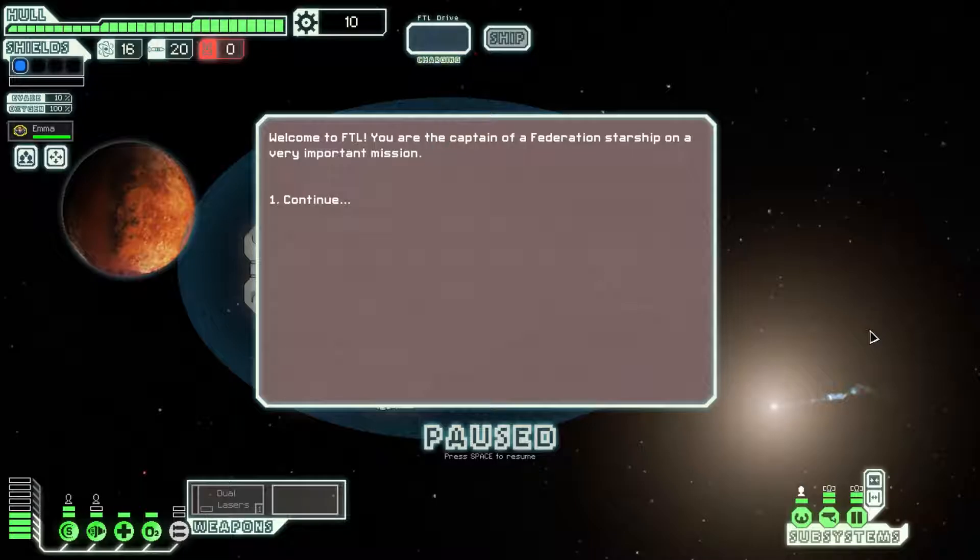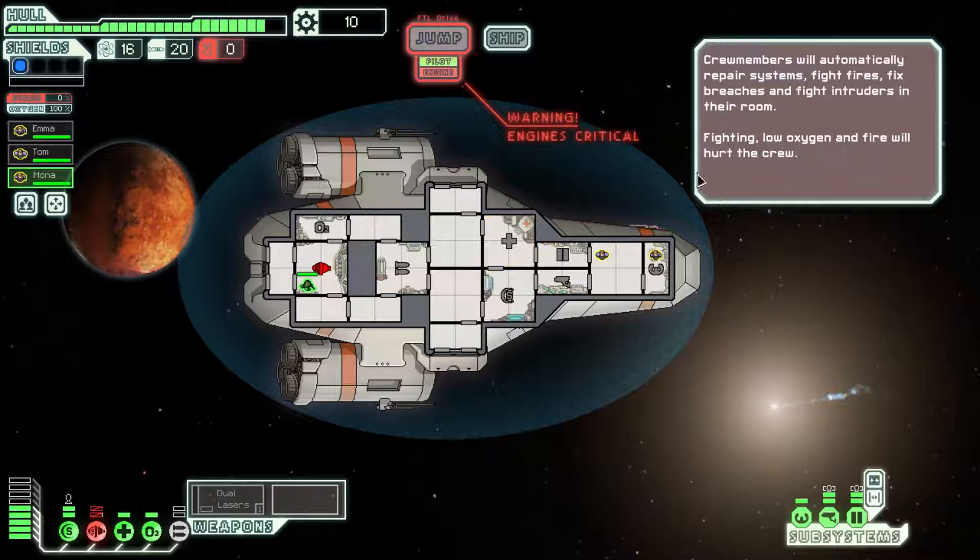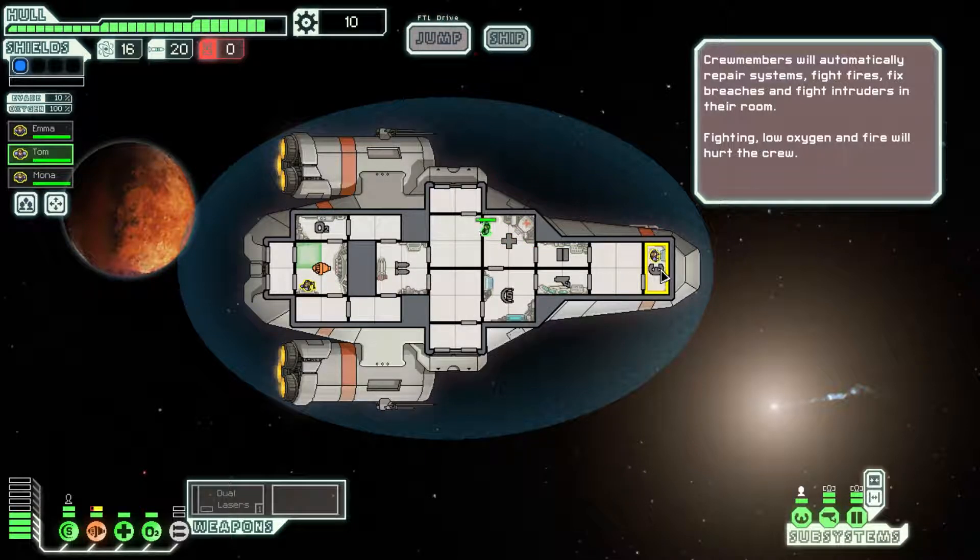Are you jumping? Well you gotta start the game sometime. So this is the star map - it probably looks sort of like Mass Effect which will make you feel comfortable. And we'll see what's at the first... oh. A nearby pirate seems to have advanced hacking tools and they tried to shut down your systems. Your crew manages to keep them barely operational and you move into attack.